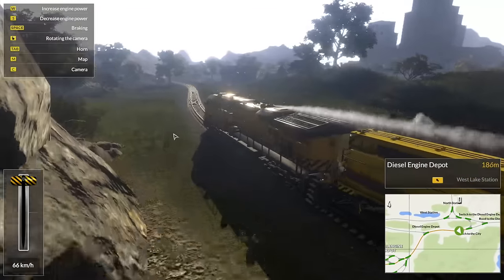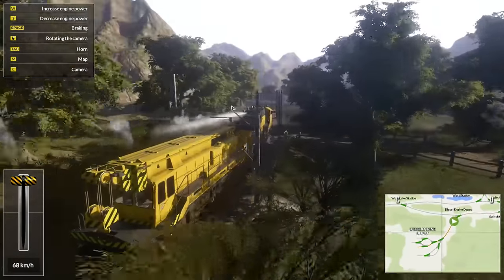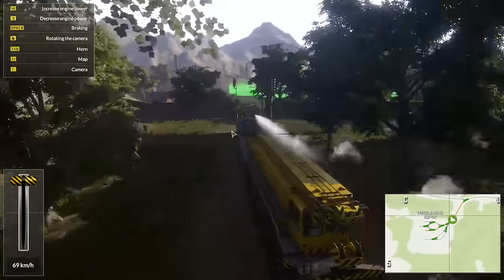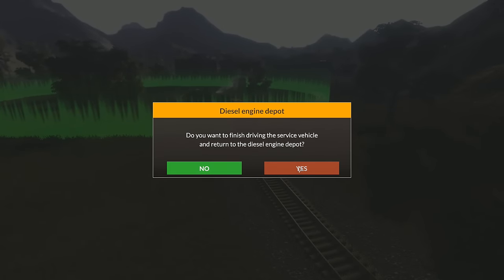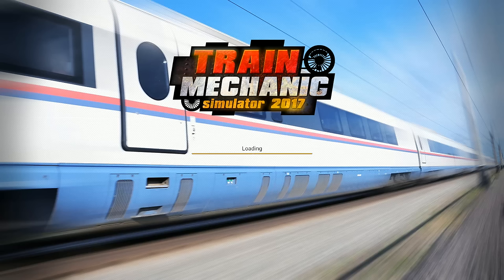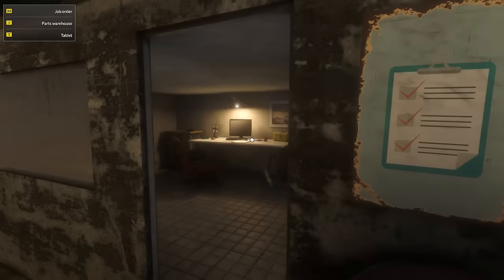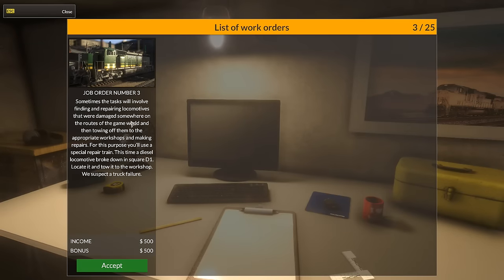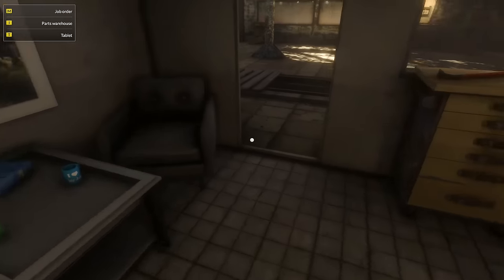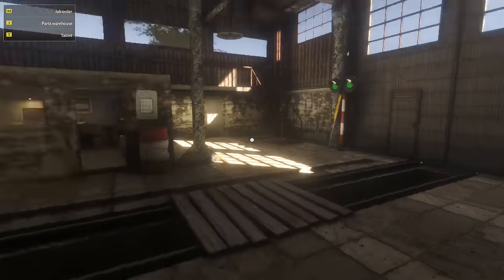Wonder if there's a speed limit for heading in here — I highly doubt it. Actually, I assume there is, but we're not gonna follow it; we're gonna barrel straight in. Hello! There's driving the service vehicle and return to the Diesel Engine Depot. Yes, I do, yes my friend. So there's a little tour of the game world. I do want to do one more little job real quick. We suspect a truck failure — and we've got that one. We have to go out and find it, I'm guessing. We'll be right back.